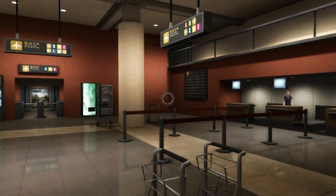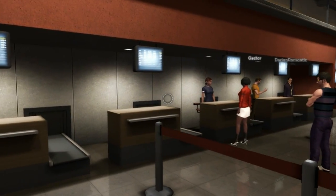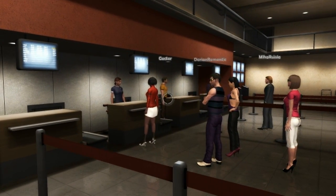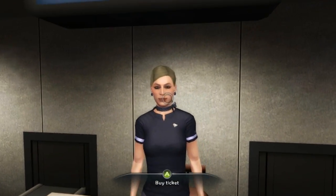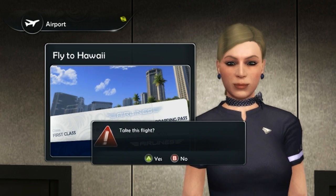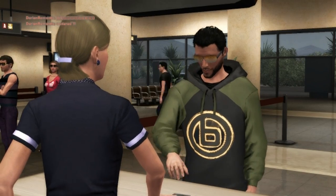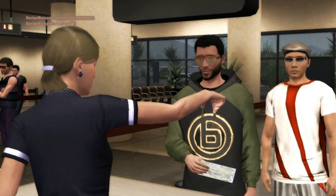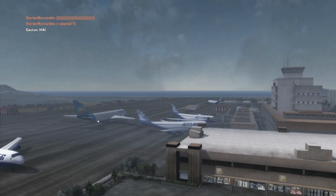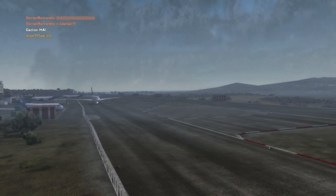I'm going to do the same — I'm going to try to buy a ticket from this lady over here. So let's see: 'Fly to Hawaii.' 'Take this flight?' Yes. 'Here is your ticket. Have a nice trip.'